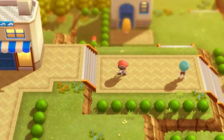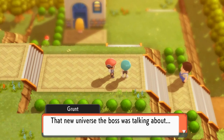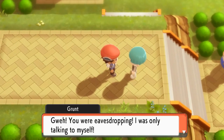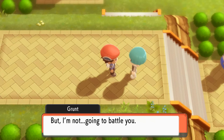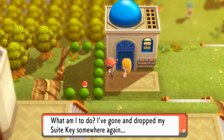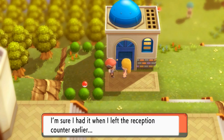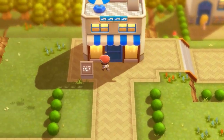We spot the Team Galactic grunt again — he's talking to himself about the new universe the boss mentioned, getting goosebumps thinking about it. He notices us and says we're persistent, that he's pooped from running but won't battle us. We talk to a lady who's dropped her suit key somewhere, saying she had it when she left the reception counter.